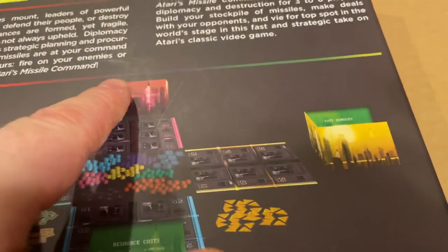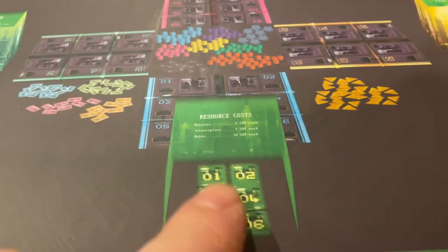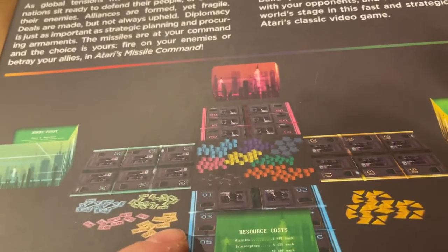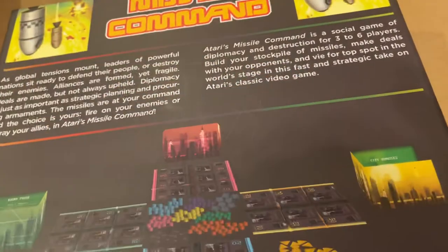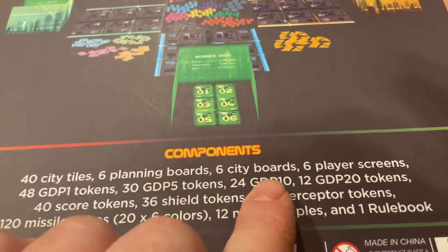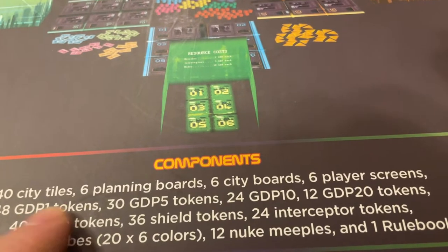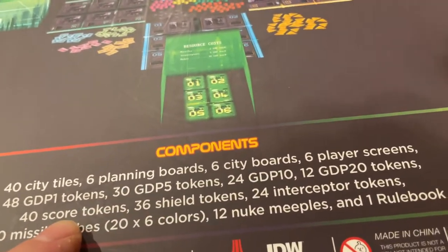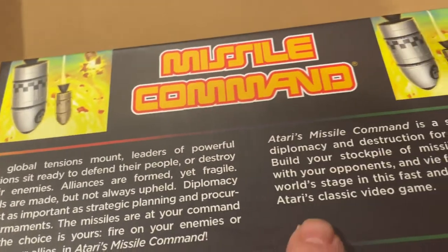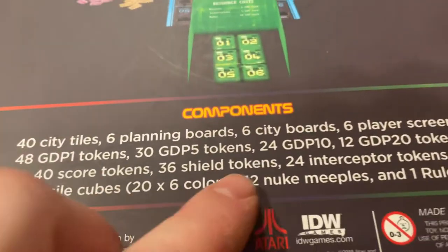Interestingly, I see 3 city screens. There's something that says 'Resource costs' — some kind of a bank for buying things. So it's going to be 3 players, or probably 6 as 2 teams of 3; they probably don't have 4 or 5 player versions — that's my guess. I keep seeing 'GDP 10,' 'GDP 5,' 'GDP 1' — I'll have to figure out what that is. I also see shields, scores, interceptors. Maybe some of you remember from the game itself. GDP might stand for General Dome Population or something. We will find out. And there are 12 nuke meeples.